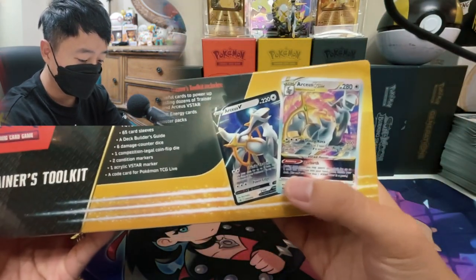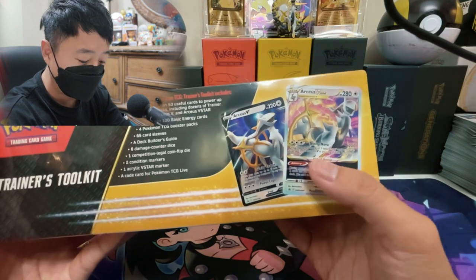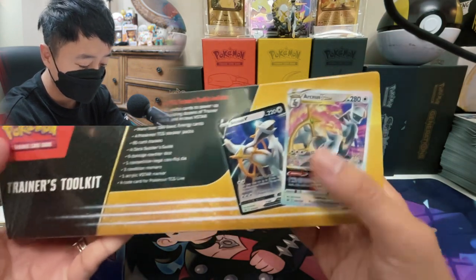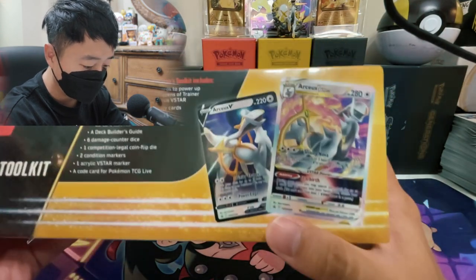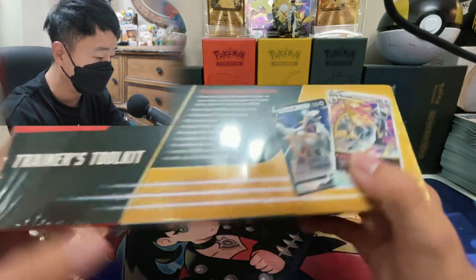This is the two RCS promo cards that you get. I'm pretty sure this is a new artwork exclusive card to the Trainer's Toolkit because the regular RCSV and the V-Star look different from this.